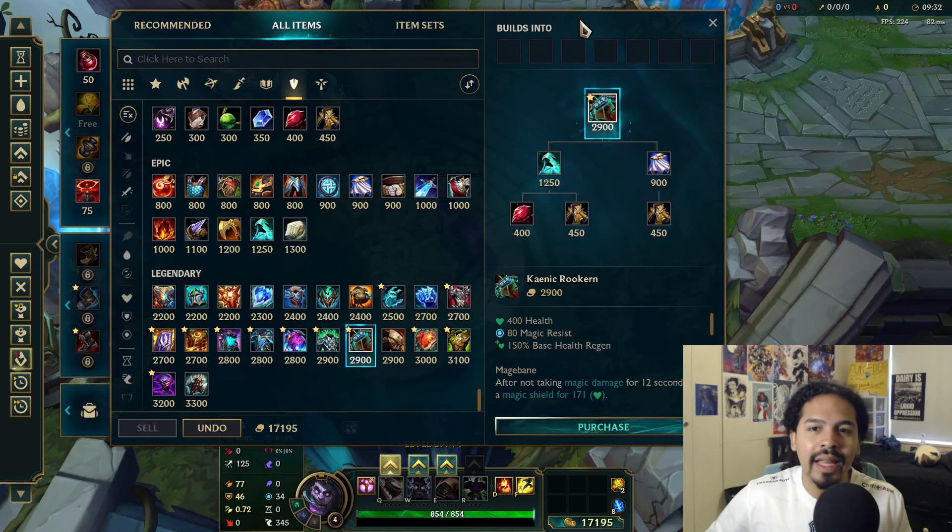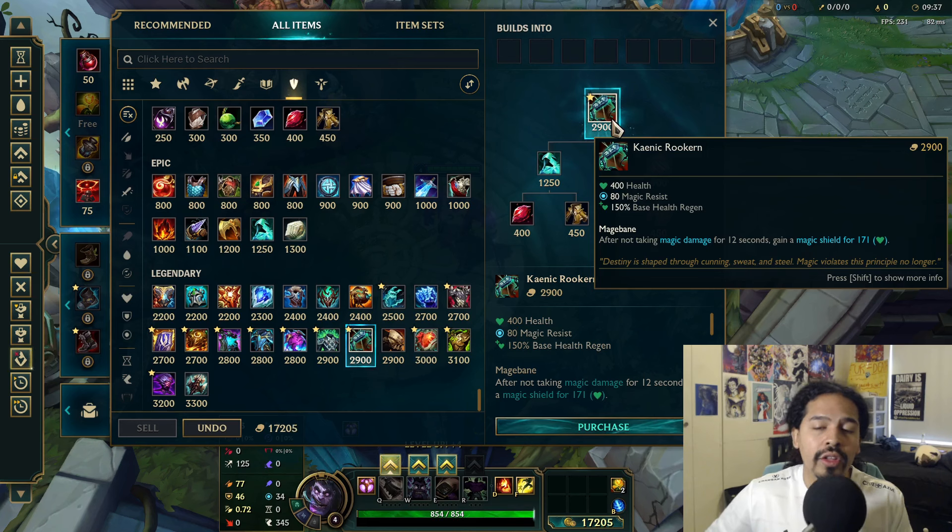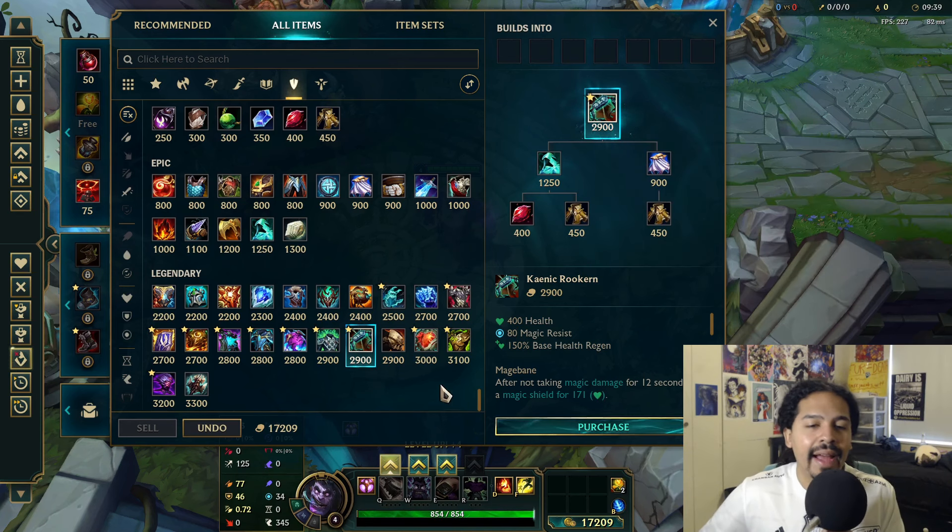Now that we tested that, let's go to the new items. As usual, we're going to go over build path, stats, gold cost, and then the passive — one by one.